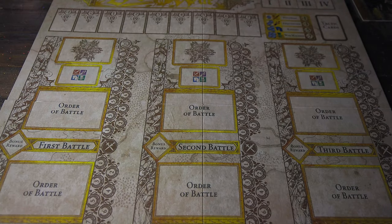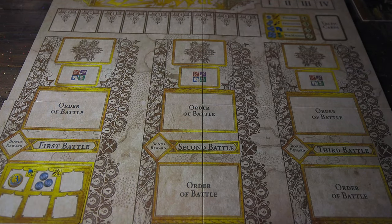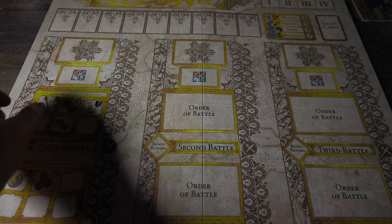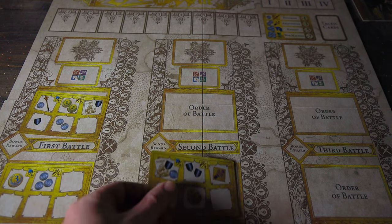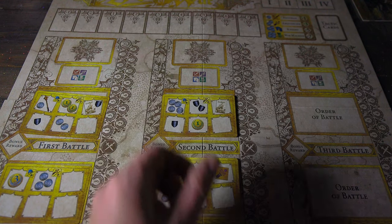So, Dogs of War — how do you play this game? The game takes place over three phases: the battle setup phase, the mustering phase, and the action phase. In the battle setup phase, you take the order of battle cards, shuffle them, place two out onto the appropriate spaces, and keep two back that won't be used — so you never really know which order of battle cards will be in play.